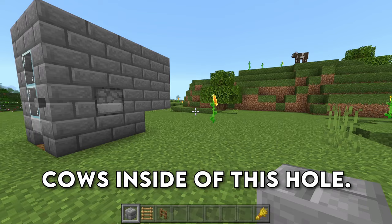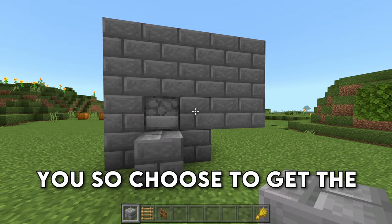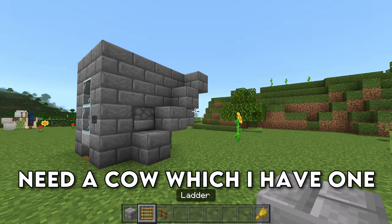We're then going to sit down a water bucket and get our cows inside of this hole. The next thing you want to do is build a temporary staircase, or a permanent one if you so choose, to get the cows up here and for you to get on top of the farm.